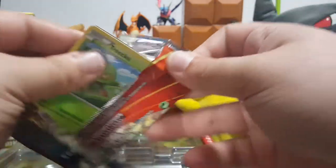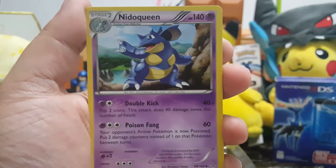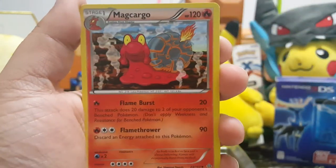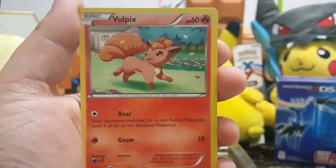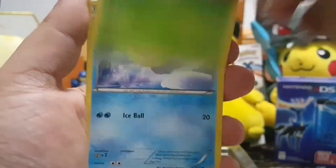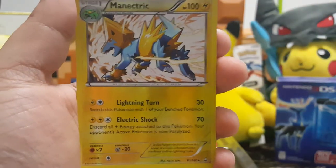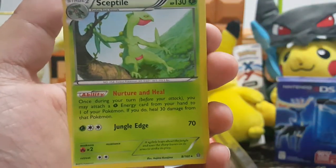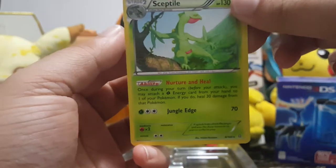XY Primal Clash pack: we have a Torchic - one, two, three. We have Acrobike, a Nidoqueen, Slugma, Torchic, Vulpix, Rhyhorn, Volbeat, Spheal, Manectric, and a beautiful Sceptile with the ability Nurture and Heal - three energies does 70.